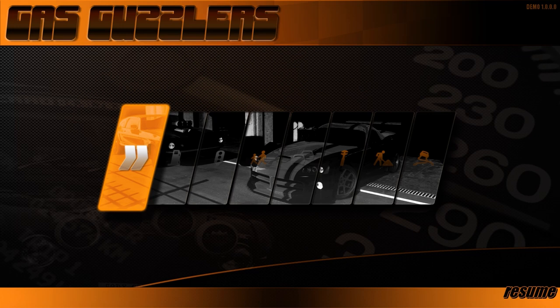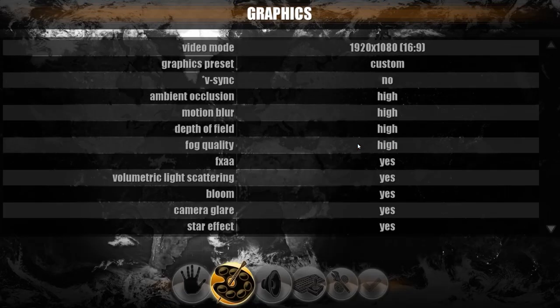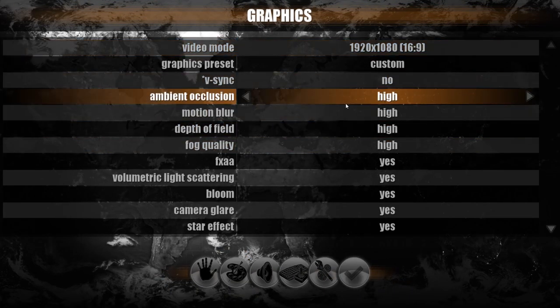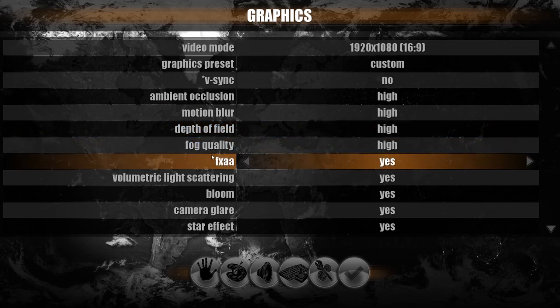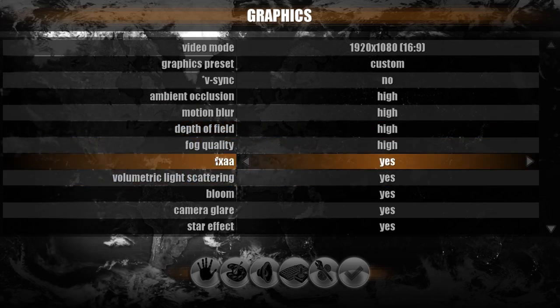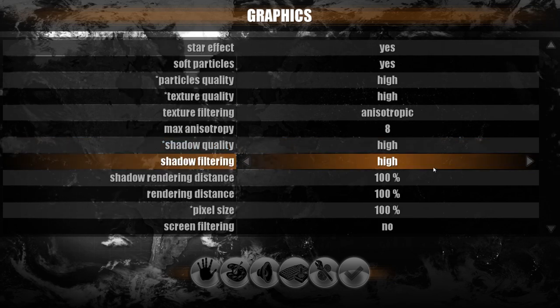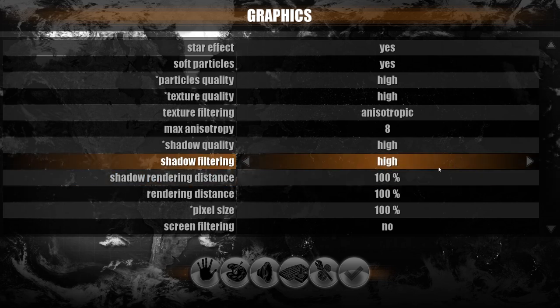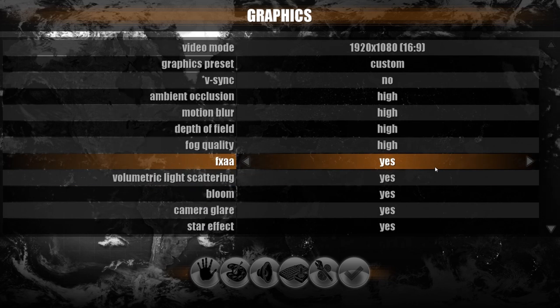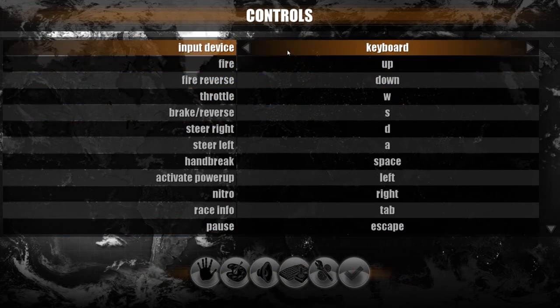Anyways guys, let's go ahead and hop into the game. First thing I want to show you is the options, because they're actually quite robust. Looking at the graphic settings here, we've got all kinds of options available to us, from volumetric light scattering to anti-aliasing, fog quality. You can see that there are quite a number of ways to customize this, because it is a very pretty game and it could be a little bit taxing on your computer, so you can tone these to your liking to get more frames per second. It does support, I believe, multiple input devices.